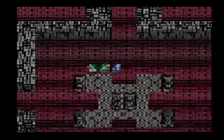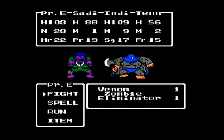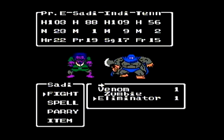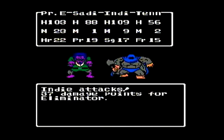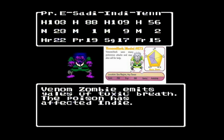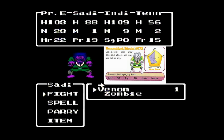I had no luck getting this enemy — it took quite a few battles to finally encounter it. But here it is: the Venom Zombie. Like other zombies, it can call for help. The Venom Zombie has the uniqueness that, like a lot of other Venom enemies, it can poison you — it can use a poison breath that'll hit all your characters. That could be pretty deadly, although with so many characters now, Sadie and Indie both have the antidote spell, so poison isn't that much of a problem like it was back in the beginning of the game when we basically had to rely on antidote herbs because we didn't have a pilgrim.